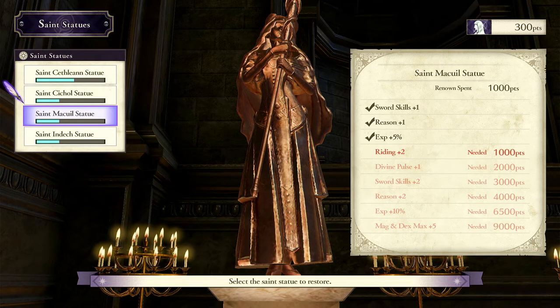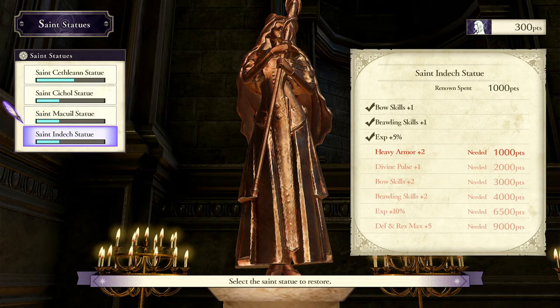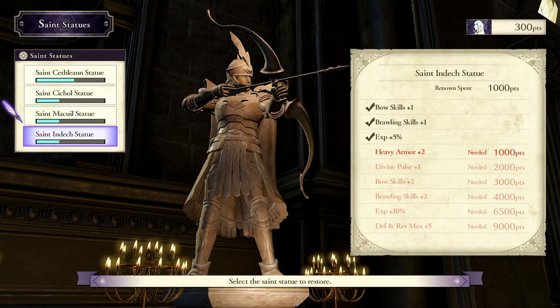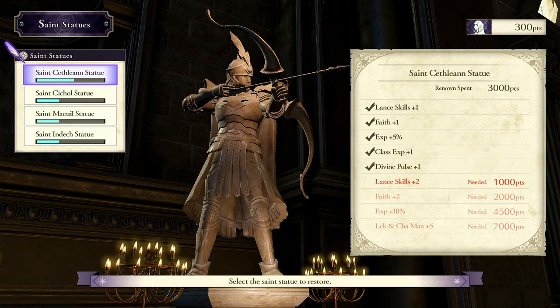And then of course if you want to just run Bows, this is your statue — Saint Indech. That's it for this guide. Definitely like and subscribe if you enjoyed this or found it useful. This is very early game — I just unlocked these. So I'm at +20% XP, double Class XP, and I got another Divine Pulse. Hugely useful. Makes Maddening much easier, especially if you're just trying to beat it.